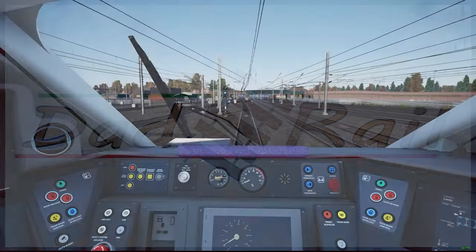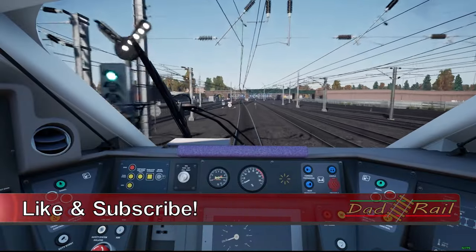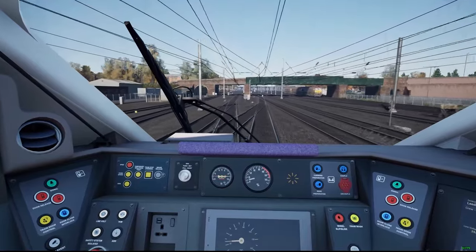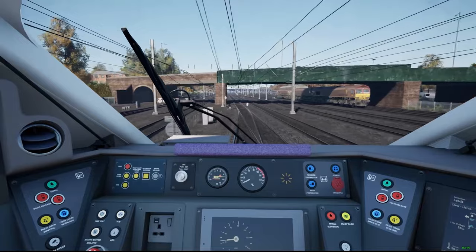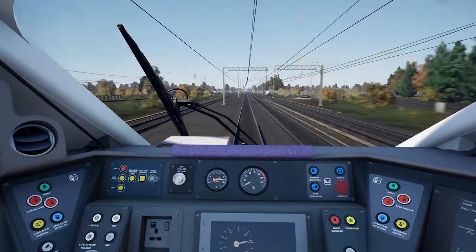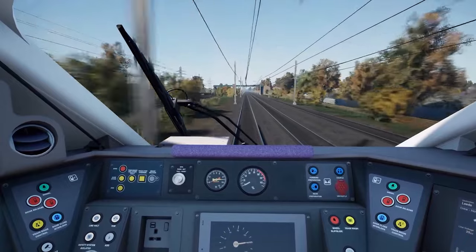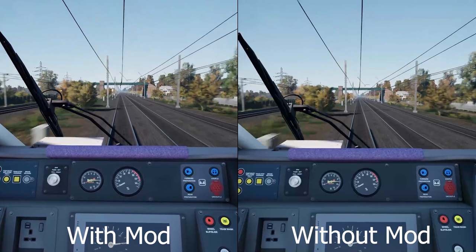Hello everybody and welcome. It's only been a week or so since TrainSim World 4 was released and already we are starting to see some mods arrive over at trainsimcommunity.com. If you've watched my streams and videos for a while, you'll know that one of the things I bang on about quite a bit is the signals not popping or being bright enough. Well, a big thank you to London Midland — we now have an improved signals visual mod and it goes some way to fixing the issue. You can download the mod over at trainsimcommunity.com and I'll show you how to install it in just a few moments.